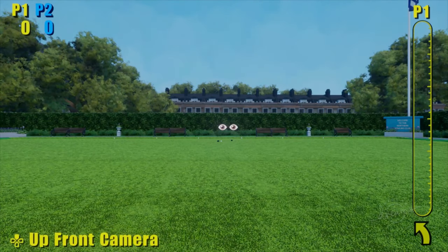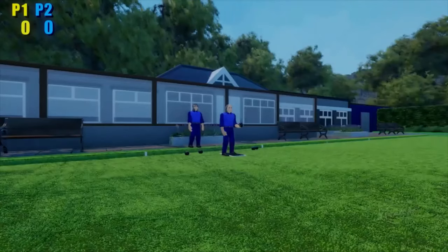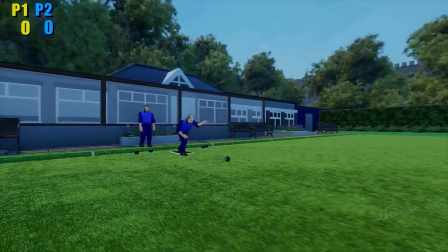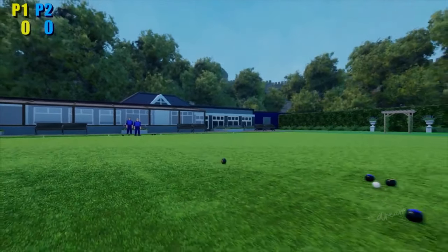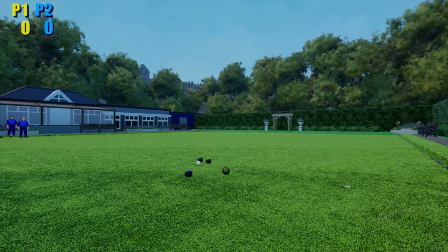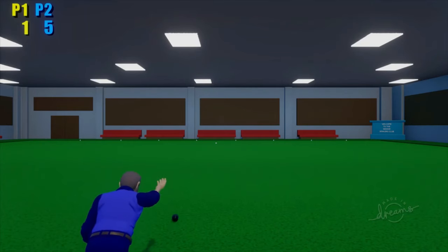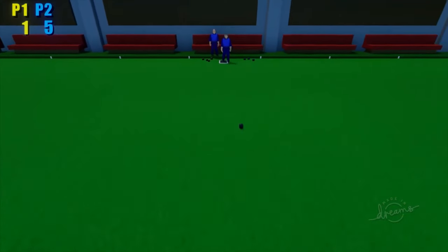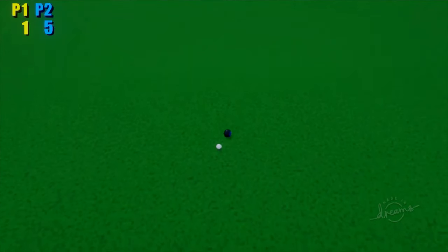The gameplay is simple enough as you just choose a direction and then choose your weight, with the objective of having your bowls be the ones that end up closest to the little white ball called a jack. At first this may seem simple as you just try to find the right trajectory towards it, but as with the sport itself, a variety of factors come into play, such as your weight affecting how much the bowl curves, other bowls blocking your way perhaps requiring you to choose a different angle of approach, or indeed to knock them away, and there are even different bowls available to choose from as well as some RNG that changes between different opponents.